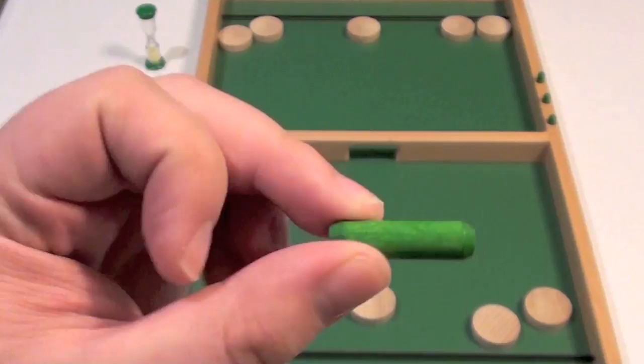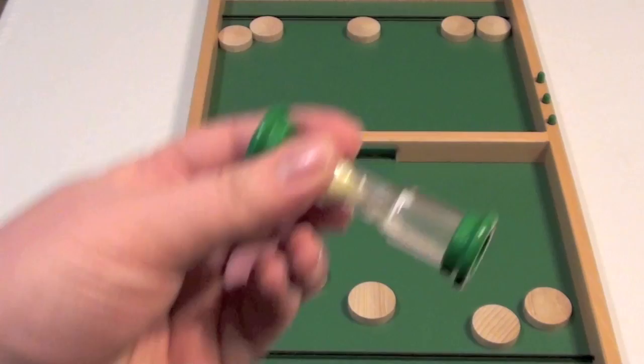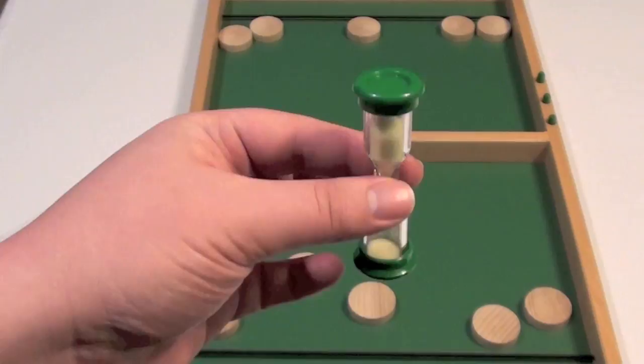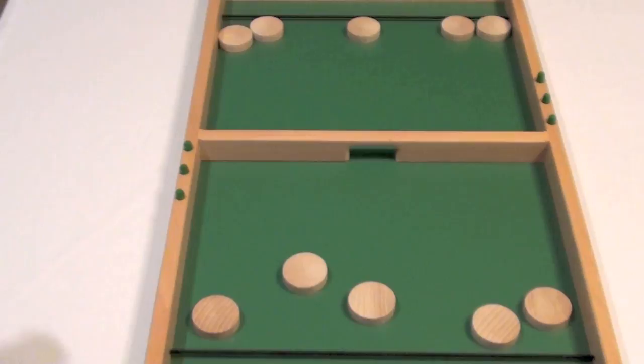It comes with little green pegs for keeping score. You can either keep them in and pull them out as you win a round, or put them in as you win a round — either way, it allows you to keep track of who's winning. Finally, the game comes with this timer. You can start it and whoever has the most discs on their side at the end of the timer loses. But we actually don't use it — we just go with whoever gets the most discs, or all the discs, on their opponent's side faster. It's hard to watch the timer and flick frantically while keeping an eye on it, so we don't do it.